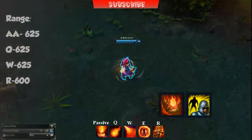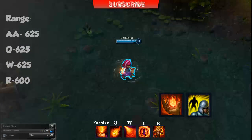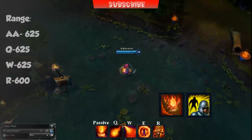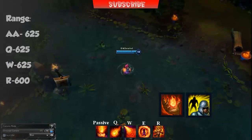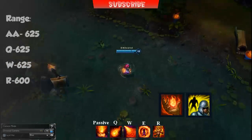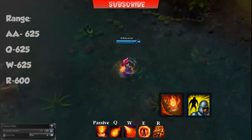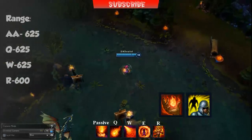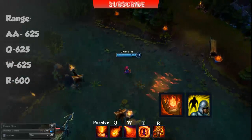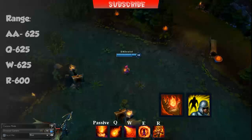My summoner spells of choice and my recommended summoner spells are Ignite and Flash. Flash is for escaping ganks — if your passive isn't up it's very hard to survive a gank, so Flash will save your life most probably. And Ignite — if you don't initially kill the target with your huge burst, you can use Ignite to burn the enemy down.